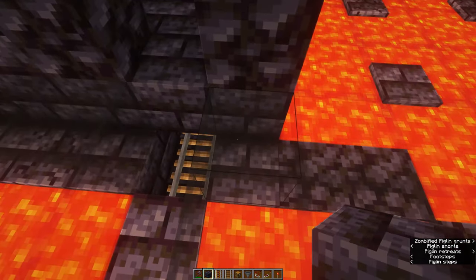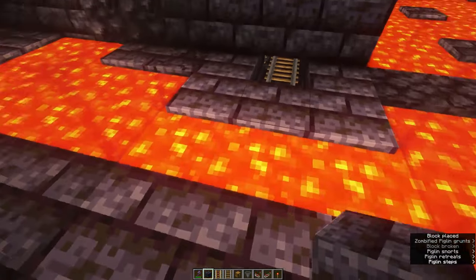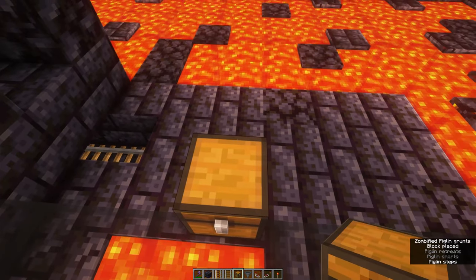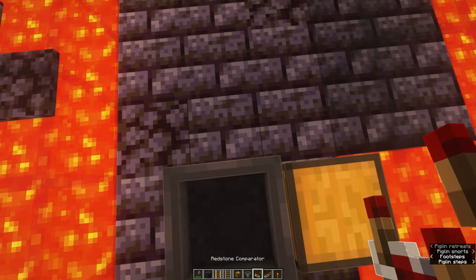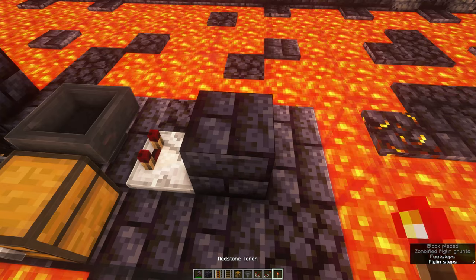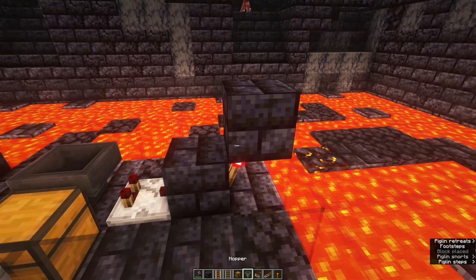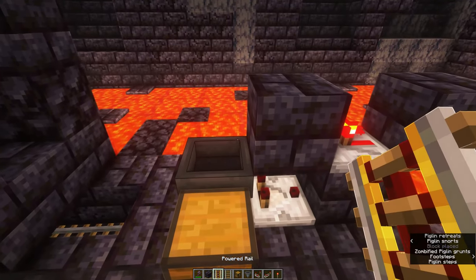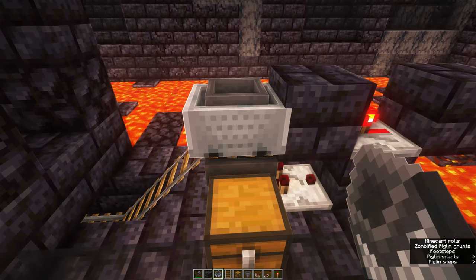Outside of the farm, create a little area to work with — about six blocks long and three blocks wide. Place a chest here with a hopper facing into it. Place a comparator behind the hopper. Then place a full block behind that with a redstone torch attached to it. On top of the redstone torch you can place another block and then place a repeater in front of it — this repeater should light up. Now place a block in front of that and a powered rail on top of the hopper. When you put a hopper minecart on top of it, it should enter the rail system underneath the spawning room.